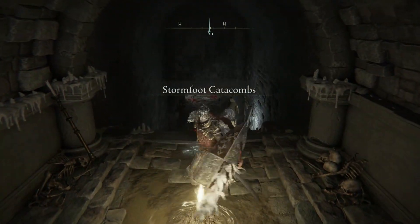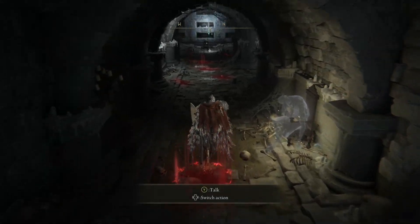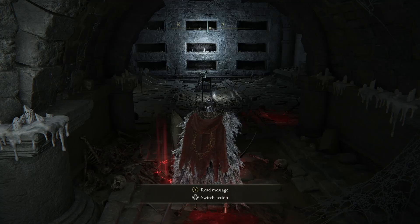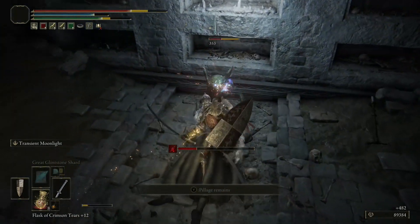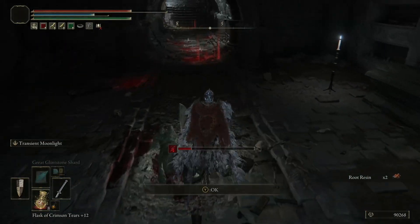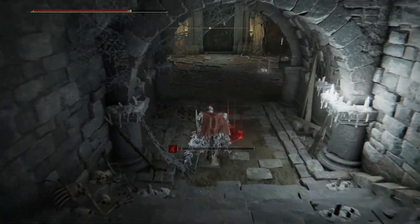We are going to collect the grace and move forward. Now be careful of this room — this is a very common occurrence with these catacombs. There will very frequently be plenty of sneak attacks and ambushes. You get two root resin in there, so whether or not you decide that it's worth it, that is up to you.